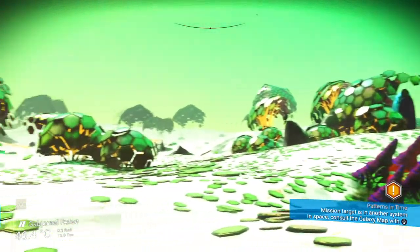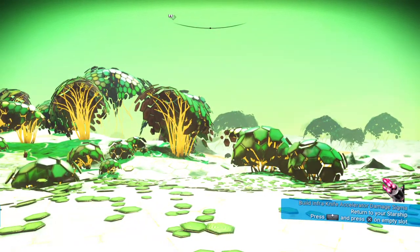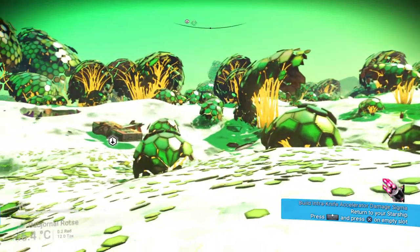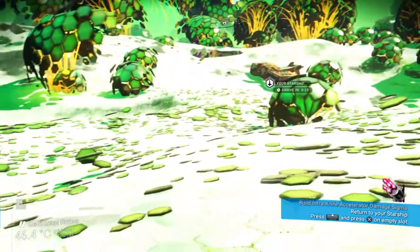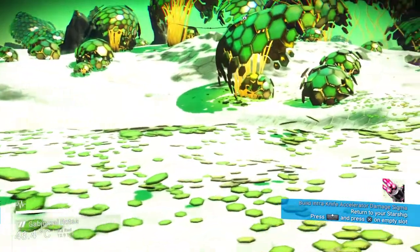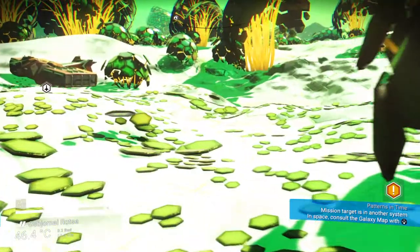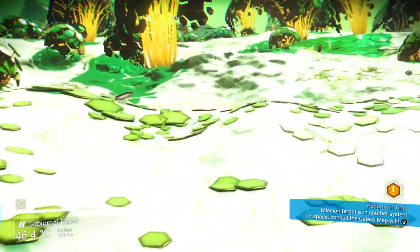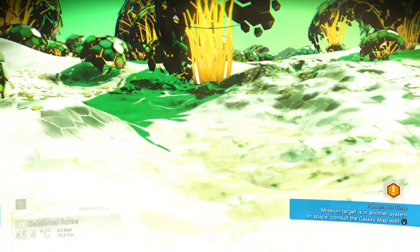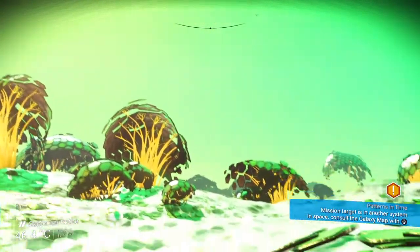It's actually really quite eerie as well. I don't know whether you guys can hear that in the background, but it has the same sound effects as some of the other planets released with the Atlas Rises update — the ones with the giant bobbin stars, the gold and iron stars, and also another planet I came across that has metal fragments littered all over the place. Yeah, it's really kind of eerie — a few sentinels bobbing about.